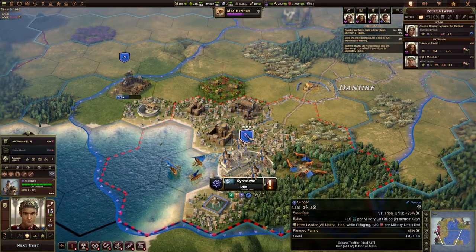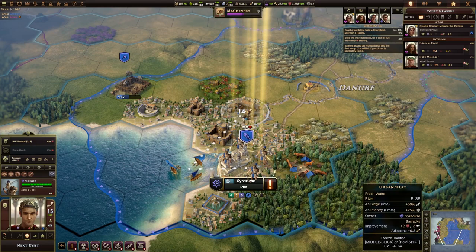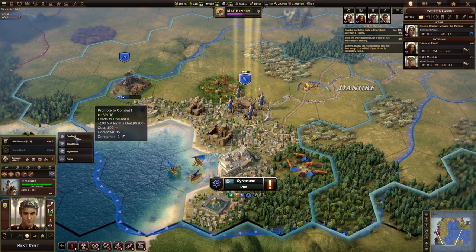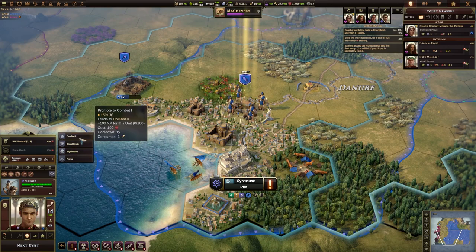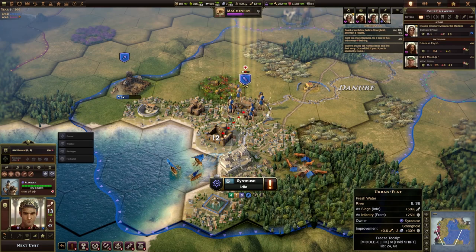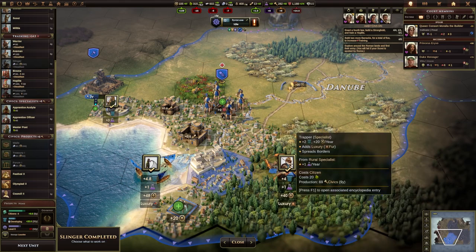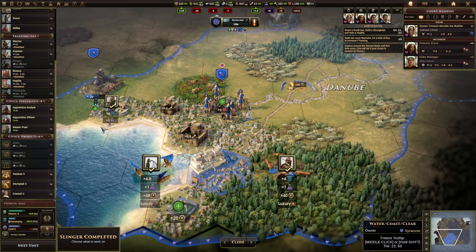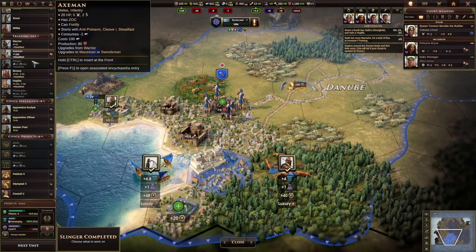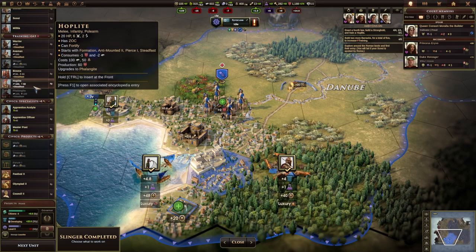We've got our first military unit. We probably want to give it a general and maybe a promotion. Let's make sure it is standing on the barracks so we can give it a promotion straight away. I don't know what we're going to be expecting here, but combat is a nice safe one to go for. Now we're no longer building anything, so it's giving me the option for a couple of specialists. We do want to get some hoplites — we can afford them. We've got axemen, slingers, and phalangites available, but let's get the hoplite. These city screens are very noisy — I'm going to turn my sound down a little bit, I'll fix it in post.